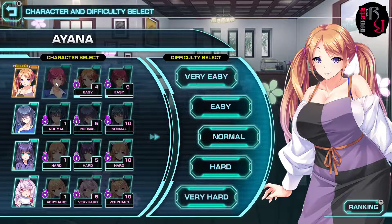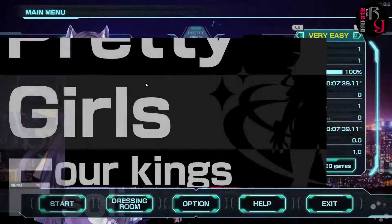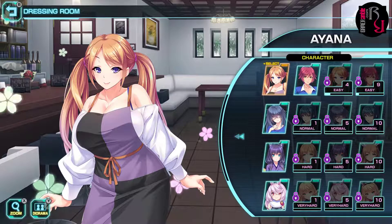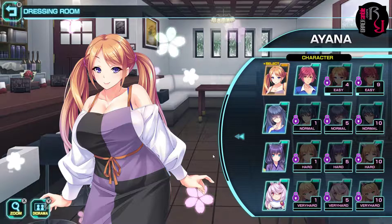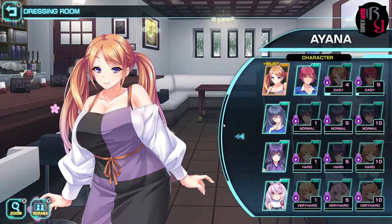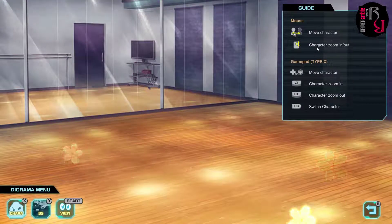We've unlocked an outfit for her. They've also improved the Dressing Room aspect of the game, which is available in all these Pretty Girls titles. You can customize the position of the characters, their facial expressions, and their costumes, and up to six of them can be placed in the room at the same time.